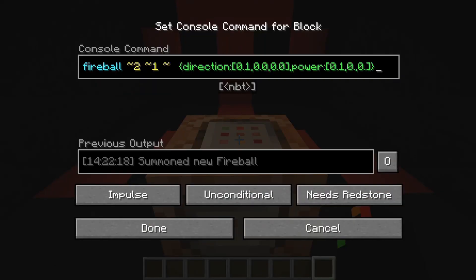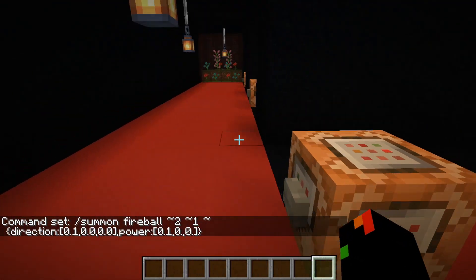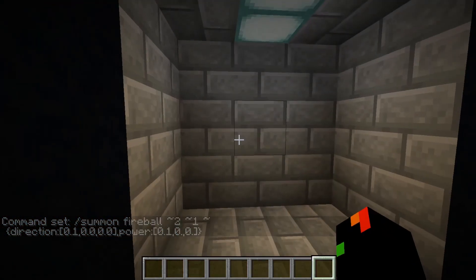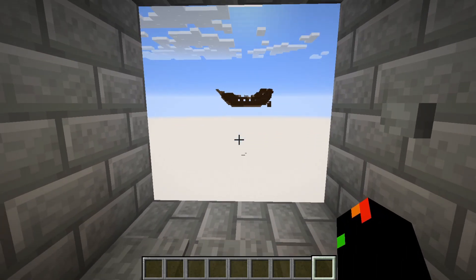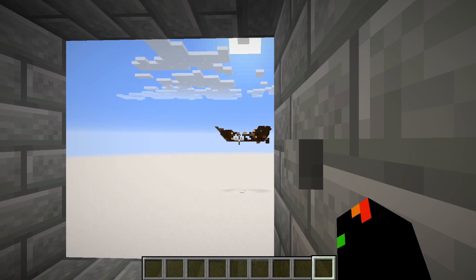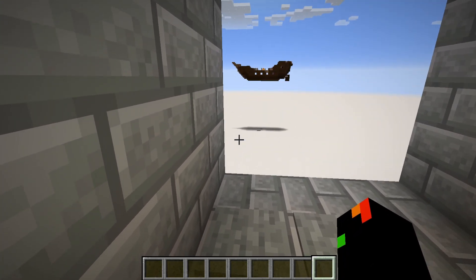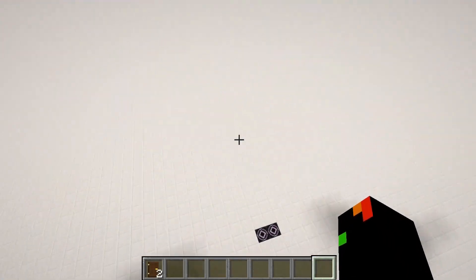Over here we have the power tag. Power is very different from direction. The idea of power is how much it accelerates per tick. So a fireball that has a movement of, say, 0.1 starting off will gain 0.1 speed every single in-game tick — so as you can see, that moves pretty fast compared to the other ones. Coming over here, we have a ship off in the distance. That has a power of 0.1, and as you can see it got there pretty quickly — that's a hundred blocks away. Let's actually step onto it. Here comes the fireball — it came pretty quickly.